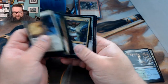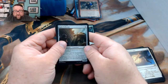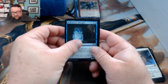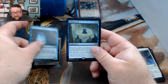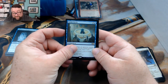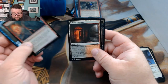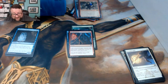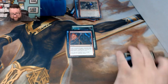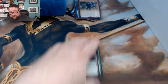Pack two for Kevin: we got a Gate Colossus, Fireblade Artist, Wall of Lost Thoughts, Verity Circle — and then our foil is Act of Treason. I do like the art on this more than the regular version, and that foil really makes it pop.